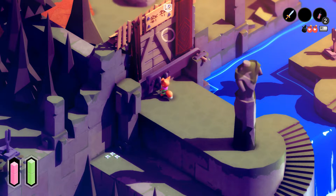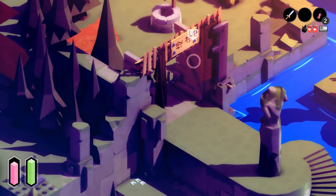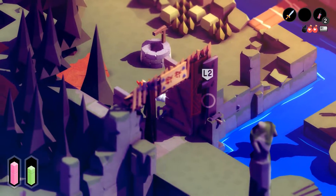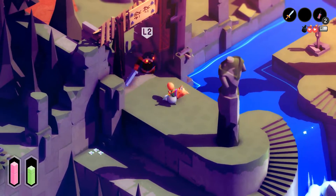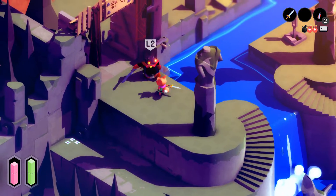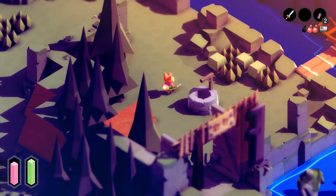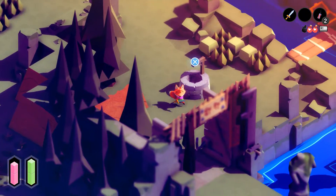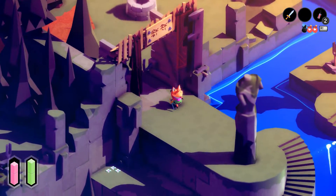Don't mind if I do. What is this? Oh, this is a shortcut. I was wondering what the L2 was for. He went through the door — come on. So this was all just a little shortcut. Well, that's neat. I guess we can go back to the shrine if we want, but we don't really need to right now. I've only healed once.